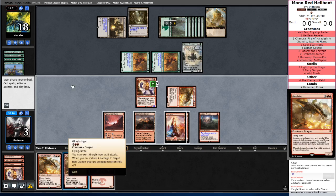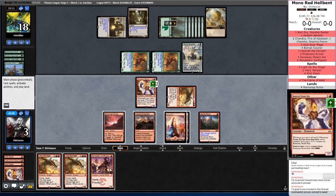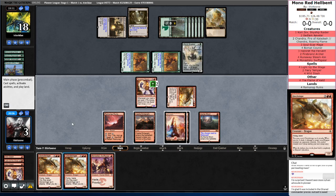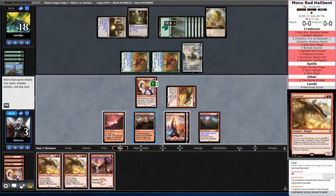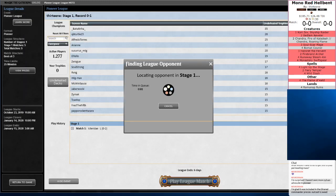Taylor crack will let me cast the Glorybringer, but I won't have anything else to do for the turn. I'd end up having a 1-1 Runaway Steamkin, a 1-2 Monastery Swift Spear, and a 4-4 — all that have to chump block. Yeah, we're done here. That was pretty painful, cannot deny that. Let's see if we can do a little bit better on the next one.